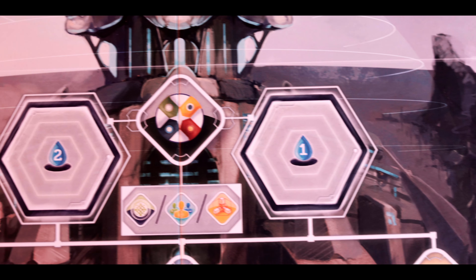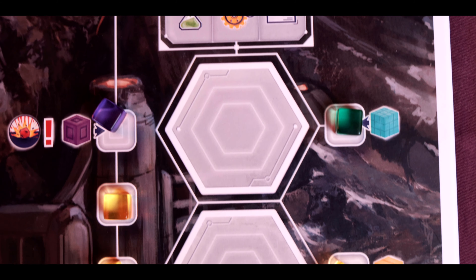Next is the action round phase, where you take actions on your player board and the main board using workers and exosuits. The first action you can take is a construct action — you pick a face-up building from the stack, place it on your player board in the leftmost available space, and pay the cost printed on the board.